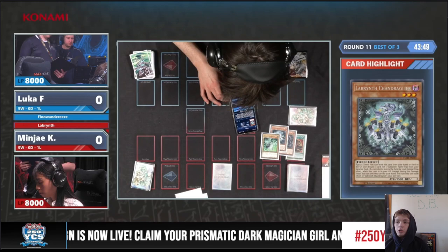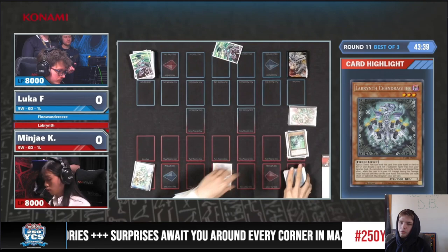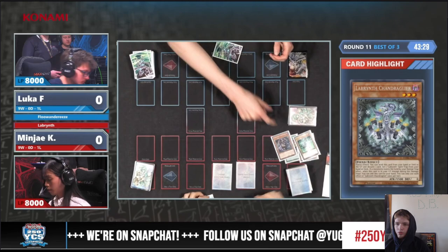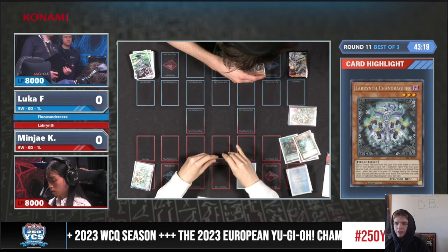It'll set one Labyrinth Spell or Trap from the deck. Both of those cards — when you play the full Labyrinth Dungeon like this, your follow-up is crazy. Especially when people don't know how to play against the Furniture. The Furniture is also cool because depending on what you want to play with it, there's other things you could tech in. They're going to go ahead and set Big Welcome.